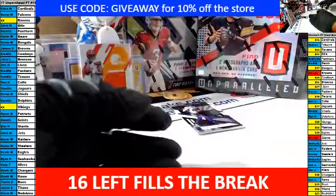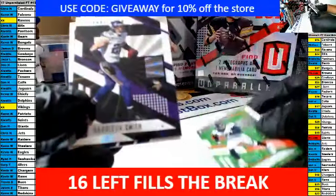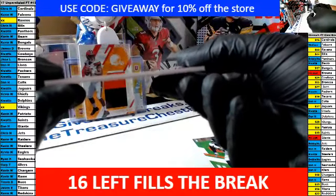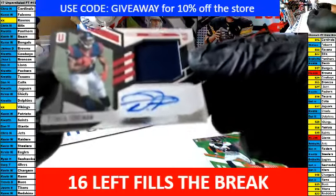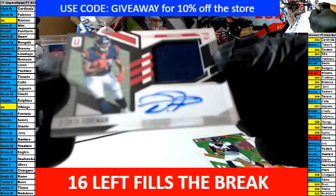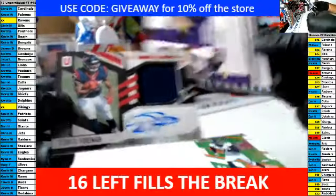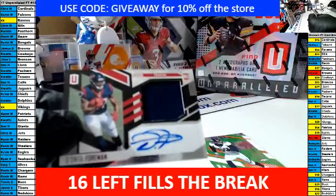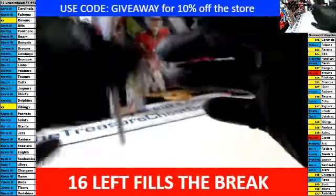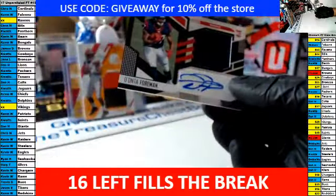Here comes the final hit of box two — good luck. Miller. Smith. The RPA goes this way — good luck. It is for the Houston Texans, this is a Foreman rookie auto RPA patch auto. That is K-Watts again — you are getting hotter, can it be in the last box? Unbelievable. That is out of 199. K-Watts, are you here?